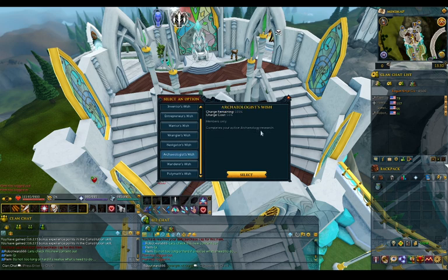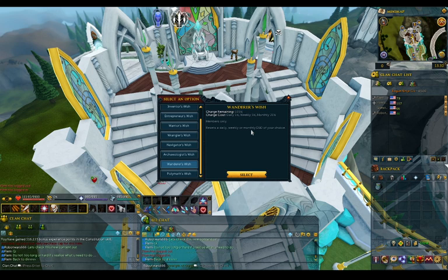Complete all your active astrology research — can be good. Reset a daily, weekly, or monthly Dungeoneering floor if you choose — that's actually pretty good. I'm not sure this works for hardcore Ironman, but imagine if you can reset this on a hardcore Ironman — that's amazing. It is monthly, and monthly is pretty good for the tutorial island one.